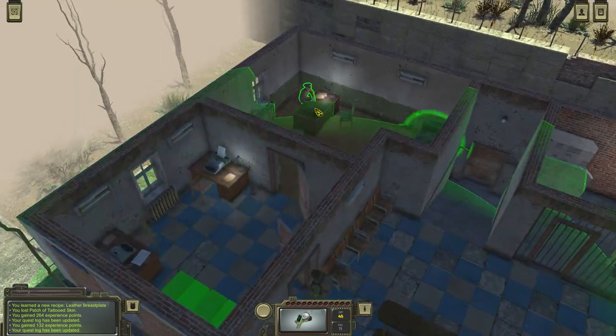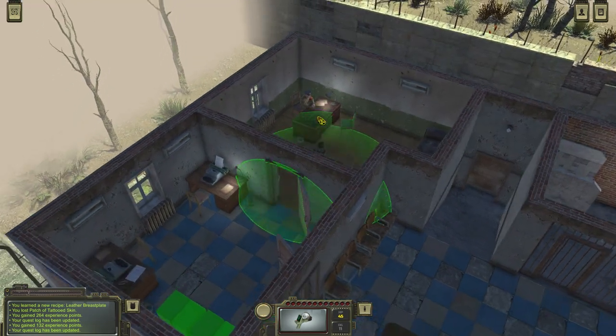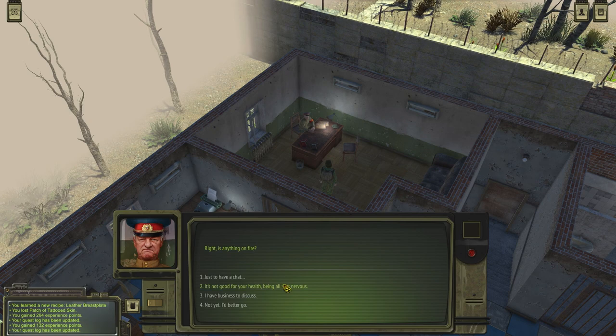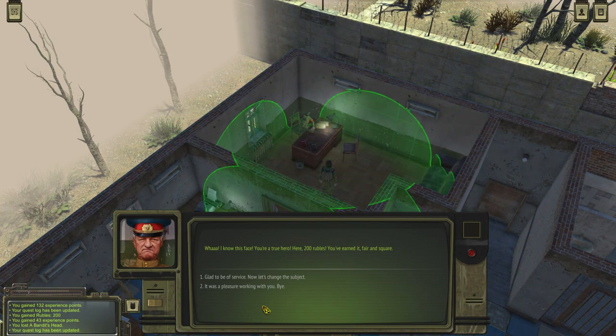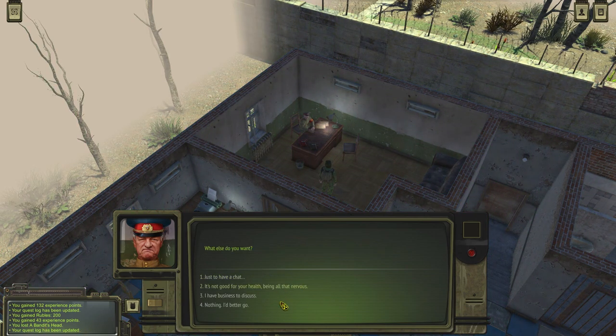First things first, we have to talk with the commander of the militia of Krasidimi. Here's the head of Ahmed Somayakov — or whatever. 'Whoa, I know that face. You're a true hero. Here's 200 rubles — you've earned it, fair and square.' Yeah, didn't give me too much experience. Glad to be of service.